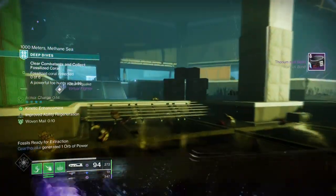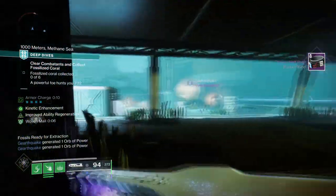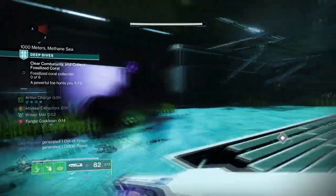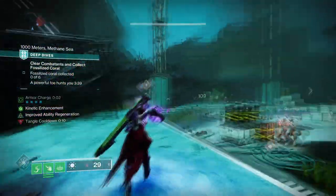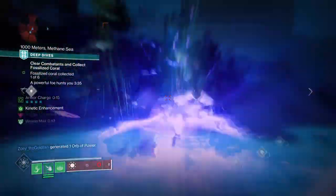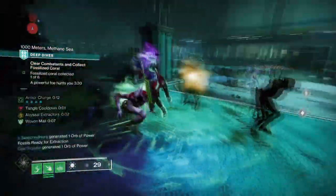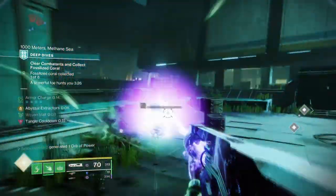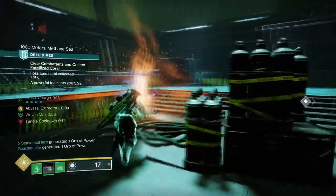With just these two, it will allow our current theme to play out more consistently, without the need for additional Strand weapons to make it work. This plays very well into the survivability of the build, as Woven Mail, Ruinous Effigy's Guard effect, and our Resilience stat will all be stacking together, making it easier to close the gap and detonate our attack. You can also add Thread of Evolution to the mix because of how often we plan to use our grenades — however, this is optional, as Threadlings won't be the main focus of the build at all.